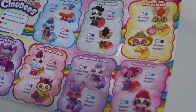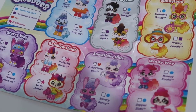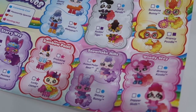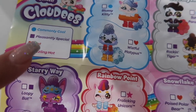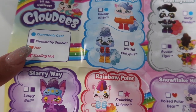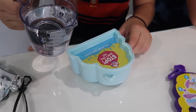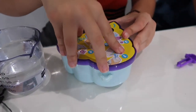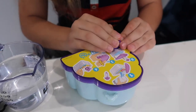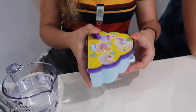Here are the seven different weatherlands and the 14 collectibles you can collect: Raindrop Village, Stormy Valley, Sunnyland, Starry Way, Rainbow Point, Snowflake Hills, and Windy Way. You can also check if you got commonly cool, pleasantly special, hot, or sizzling hot. Now time to pour the water, put the lid on, close the hole, put your thumb on it, and shake for 60 seconds.